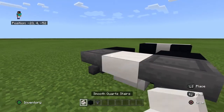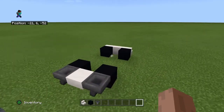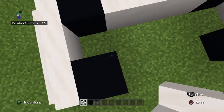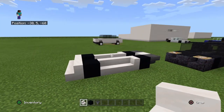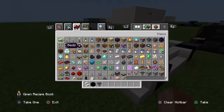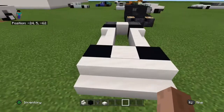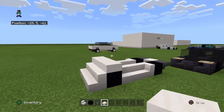Now, crouch and place the white — your white stair — you know what I mean. Now you want to do this. And now you can do this. What you want to do is get the slab variant of your stair to make the Countach.